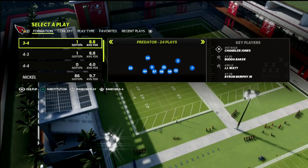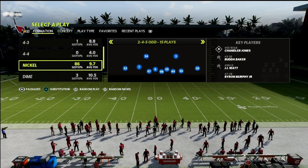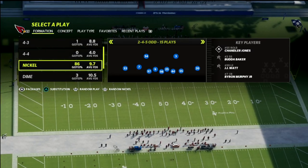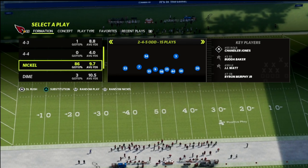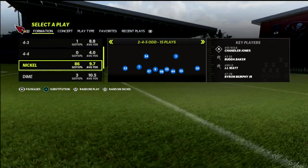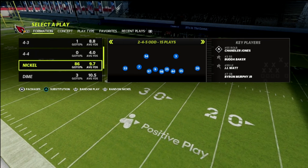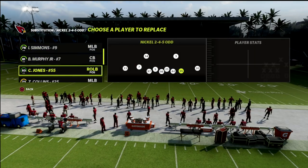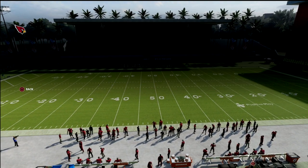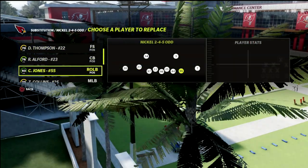The two-four-five odd has been probably a top two to three defense all season long, and there's definitely no reason why it doesn't continue to be that good. There's a little package called the DL rush package where you can get a safety at linebacker via some depth chart adjustments. There are also really good packages within this formation that let you blitz well while maintaining the ability to not get weak box. It features one of the better blitzes in the entire game and gives you a lot of flexibility in your coverage.